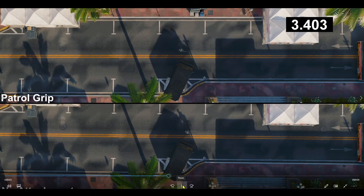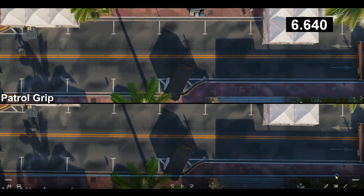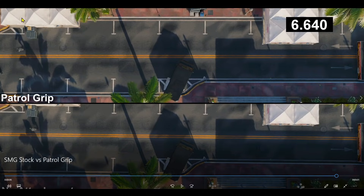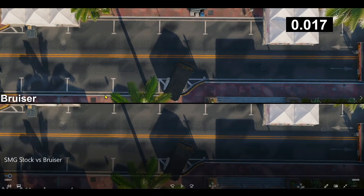Next up is the Patrol Grip, which has the same four percent sprinting move speed value as the Red Cell 4 Grip. The Patrol Grip clears the shadow at 6.640 seconds, and the base SMG clears at 6.924 seconds. We'll subtract these numbers to find out how much faster the Patrol Grip is versus no attachments.